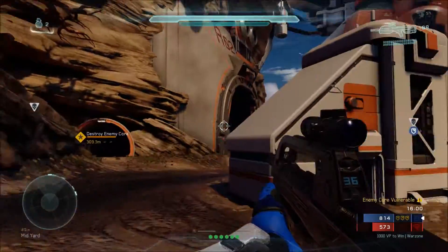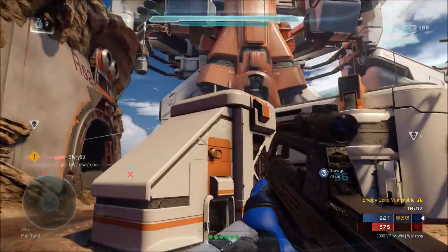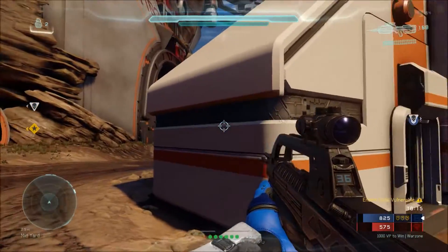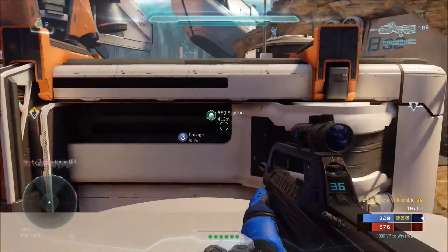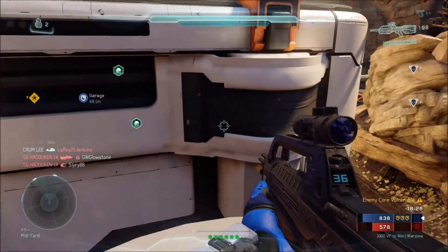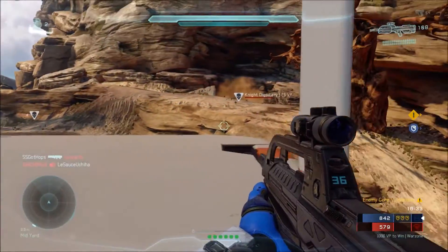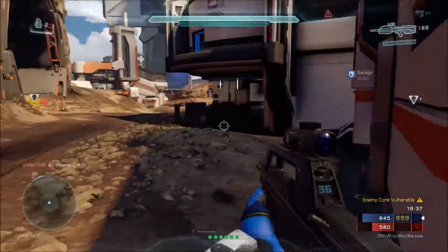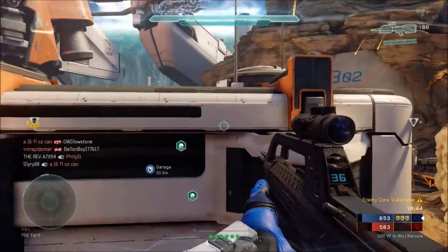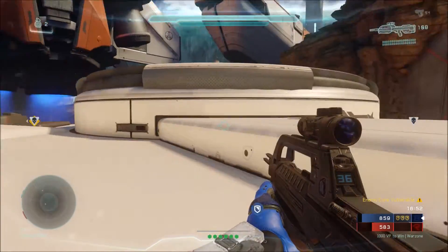Here's a second way to get on top of the garage. This is also useful in Warzone Assault on Escape from Ark because you spawn right up here as the attacking team. You jump and clamber onto this structure and walk up to the top. Then you can sprint and thrust boost right onto that ledge — just sprint, boost, and clamber right up on top like that. It's pretty straightforward.